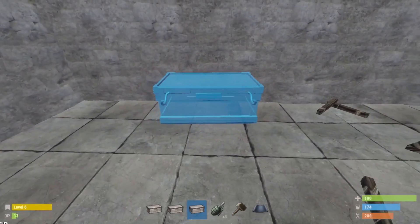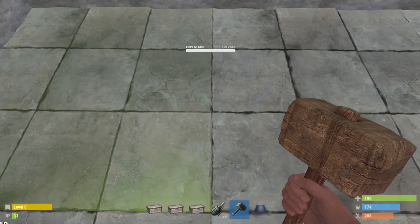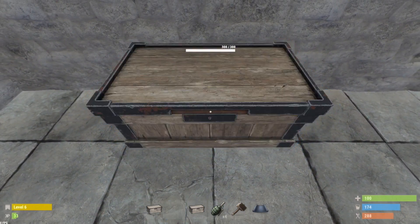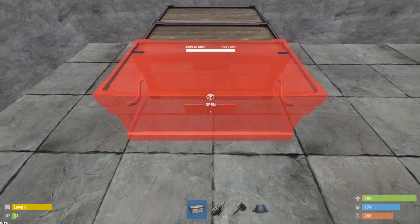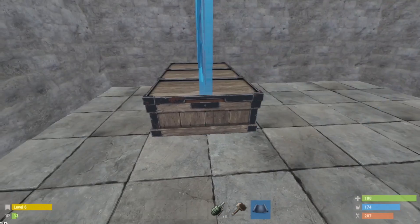To do this, what you want to do is come up and find the middle square of one of these bars. In the center here, drop yourself a large chest as far back in the middle as you can, right up against the wall — three chests, just like that, perfectly in line.